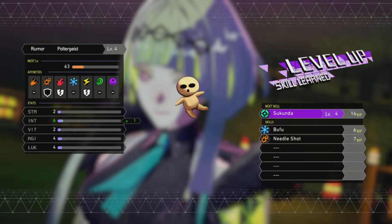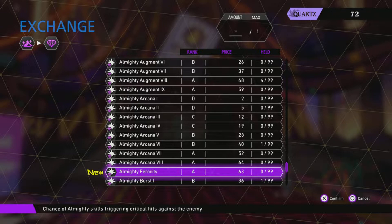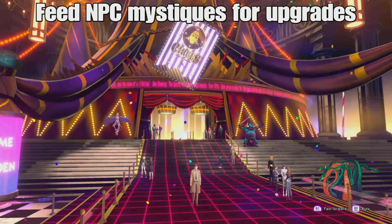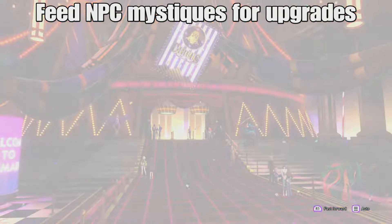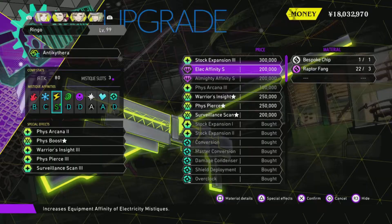You can always trade in mystiques for better ones at the vendor outside of the Demon's Circus area if you're not into grinding, and you must upgrade each party member's comps in order to achieve the proper affinity to equip the most powerful mystiques. Each character unlocks two S-rank affinities apiece.